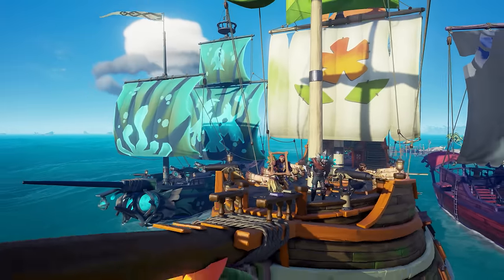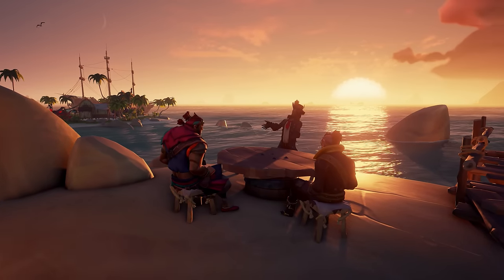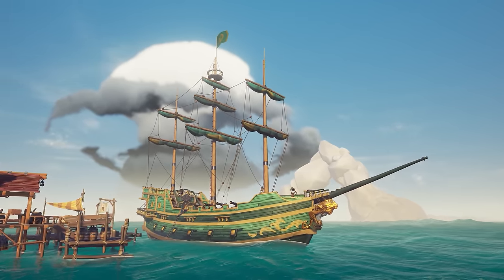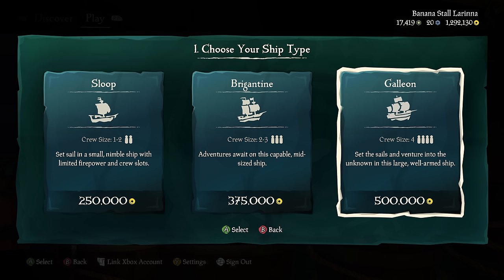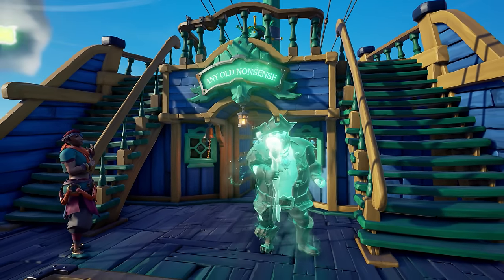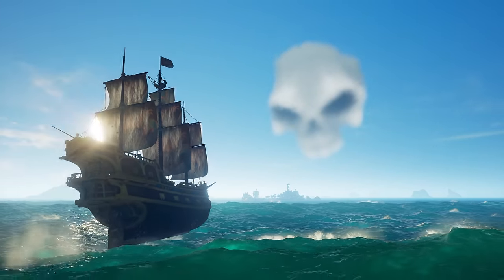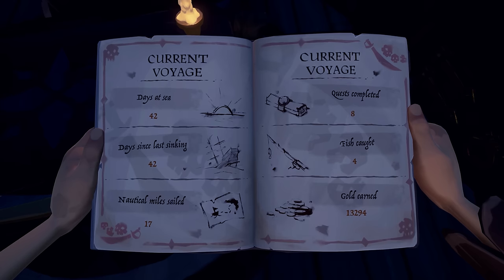Once you've found yourself a crew of familiar faces, your adventures will lead to plenty of stories to tell. And there's a way that your ship can share in those memories too. With enough gold, you can purchase a ship and become its captain. When you do, you'll have the opportunity to name your new vessel. The history of a captain's ship is chronicled in its logbook, so how your crew approaches life at sea will be recorded.